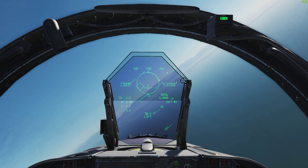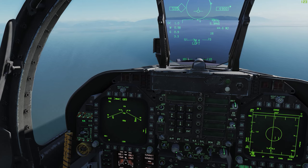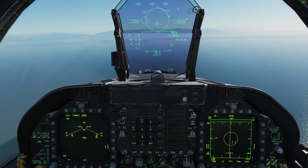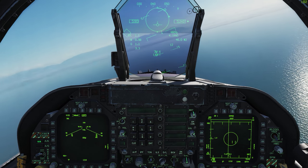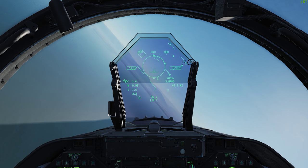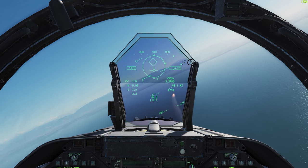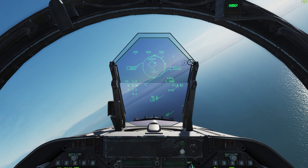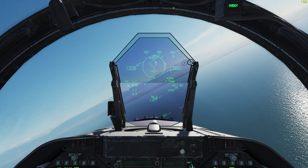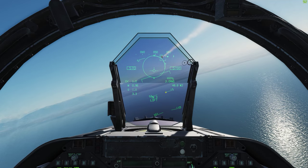I don't see why we should be in range right now. Apparently it's glitched — this is a new module. We are definitely in range, so I'm just going to pull the trigger. Missile away, and that will hit because we are well inside range. There it goes. Now it tells me to shoot — we have the shoot cue and a flashing indicator telling me to shoot.